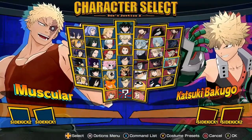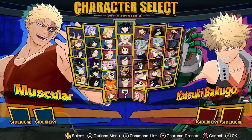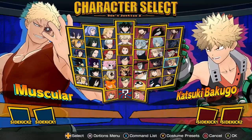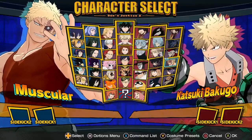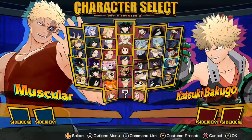There are also hitbox changes to his quirk 1 where he's charging up — it can now hit people above and below him, which apparently it couldn't do before. His quirk 2 got changed to have a little bit more hitstun, so he can actually combo off of it meterlessly when he's near a wall. So that's kind of interesting.